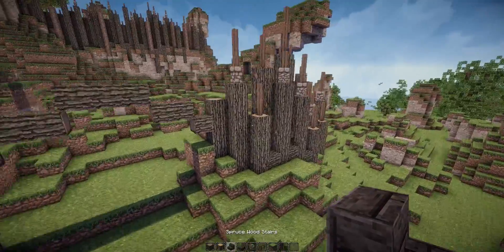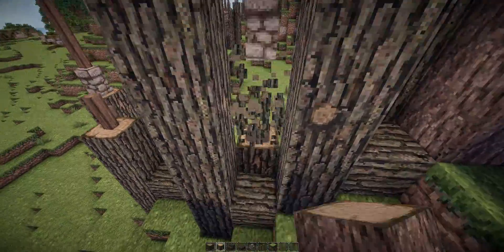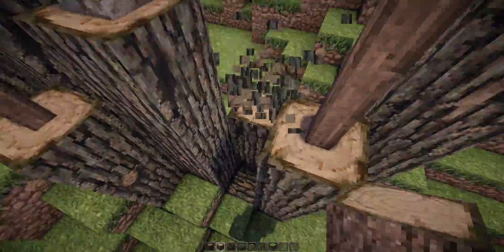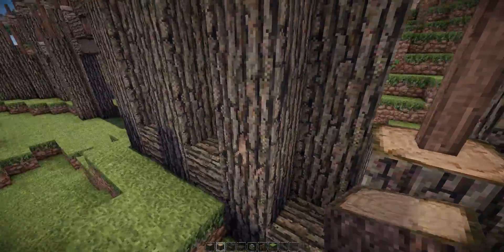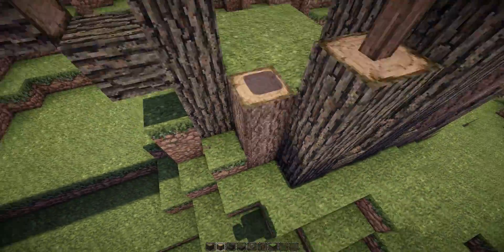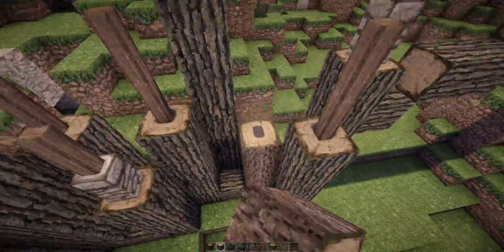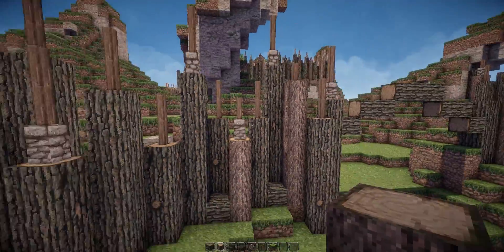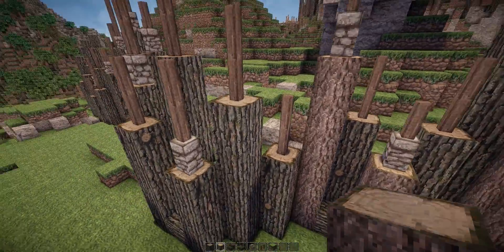This looks good. The next step is to change some of the wood types for more detail and depth — just a few, not all of them. I'm picking random ones; it doesn't really matter. It just adds more detail, and when you change colors like this you can see the details better. It's not only because it looks good — it increases the overall sense of detail.